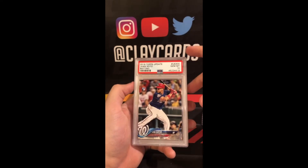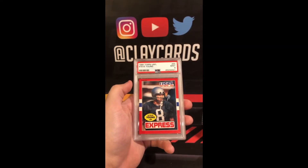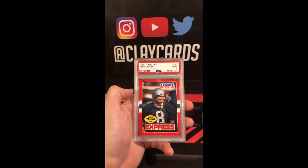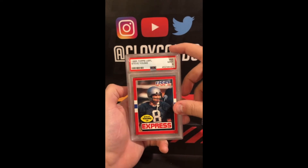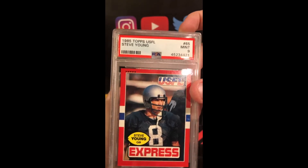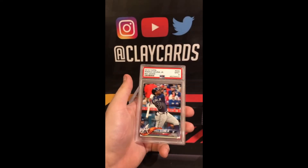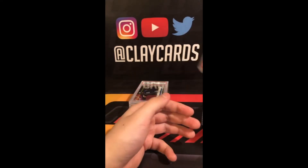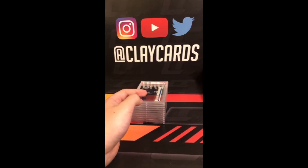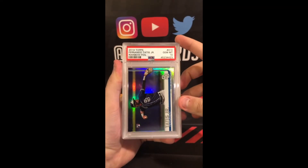Austin Riley Update Jumping 10. Austin Riley Topps Chrome Rookie Auto 10. Soto Update 10. Soto Update 9 — pretty good grade on that one. '85 Topps USFL Steve Young 9. Kunia Bat Down 9. Tatis Rainbow Foil 10.